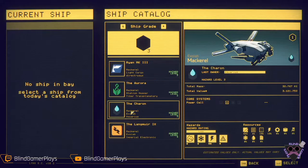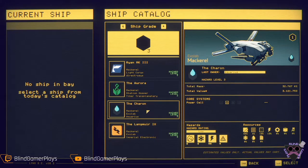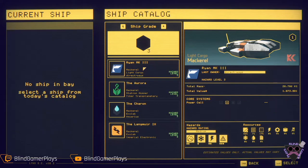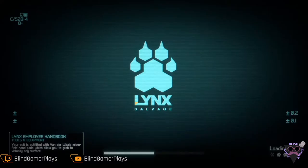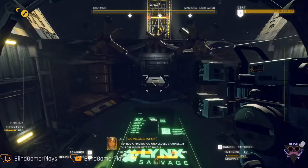We don't have any ships in the bay, so we'll go ahead and get a new one. Right now the only thing we have access to is the Mackerel. I do have it set so that the shift is not timed, and I do have oxygen active. I do it that way because having that time limit — I have discovered that because of my vision issues, it does make it a little bit more difficult for me.